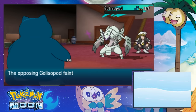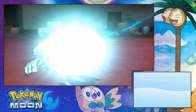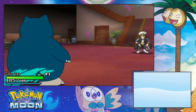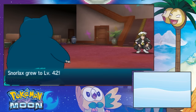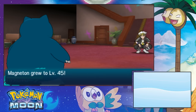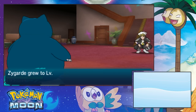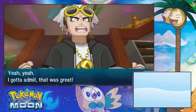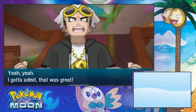See, I just pretty much destroyed the whole mansion at that point. But you know, it's Pokemon, it's not supposed to be really serious. Yeah, Snorlax level 42. Magneton — get him! I gotta admit that was great. Damn, that's a good chunk of money.